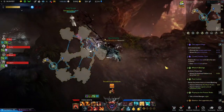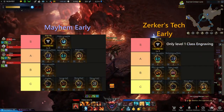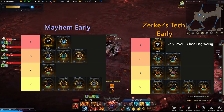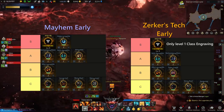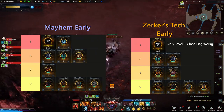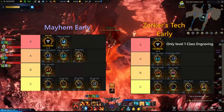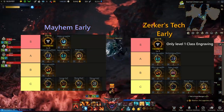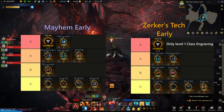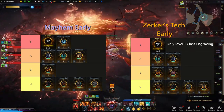Now let's talk about the engravings for your Berserker for early and late game. For early game, Berserker's Technique only uses the first level of your class engraving, and this is the case for both early and late game. So it's actually super easy to get your first level of the class engraving and then work on your secondary engravings even in the early game. The late game engravings are actually some of the worst for early game as you can't really reach the third level on any of them since you're switching out your gear a lot. So you're essentially just nerfing yourself with very little benefit if you take engravings like Grudge and Kirstall.